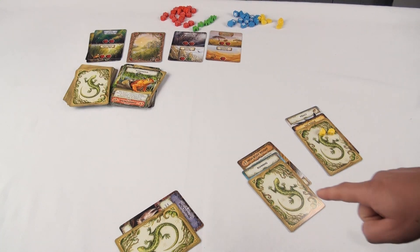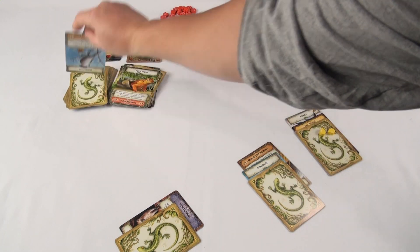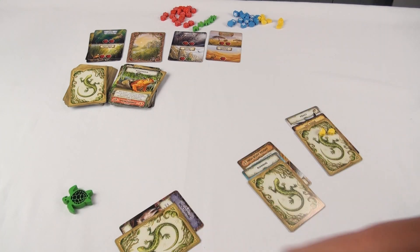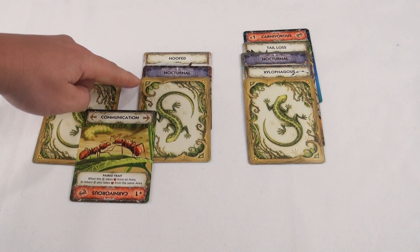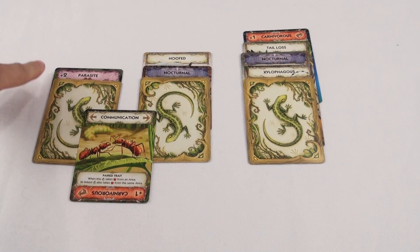Before you start the next round, be sure to draw more evolution cards. Draw a card for each creature you have, plus two. Then, if you have more than six, discard down to six. If you don't have any creatures that survived this round, draw six cards instead. Then pass the starting player token to the left. After you have played six rounds, the game ends and the players add up their points: three points per surviving animal, one point for every trait card connected to at least one animal, and if a trait card has a plus one or plus two symbol on it, add that amount to your score. Highest score wins.